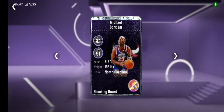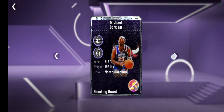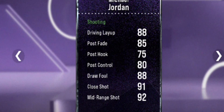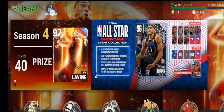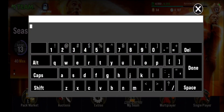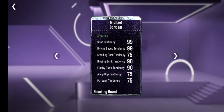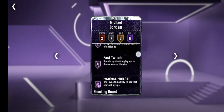Good to see you back again for another video. Today we'll be using Michael Jordan — specifically the All-Star Michael Jordan version that is free. If you are new to playing this game, you can type in your locker codes at the upper left corner of your screen, then just type the given locker code and you'll get the free player, free courts, or anything that 2K might give us.